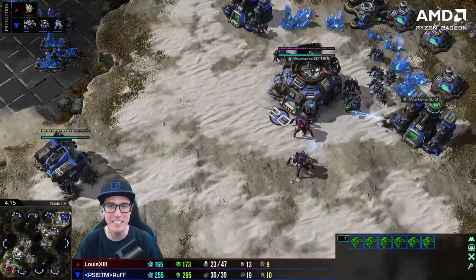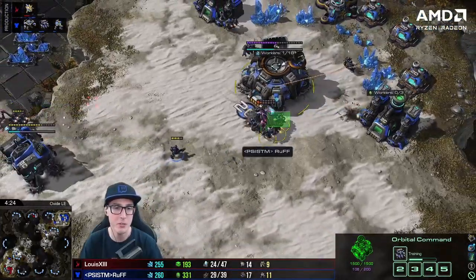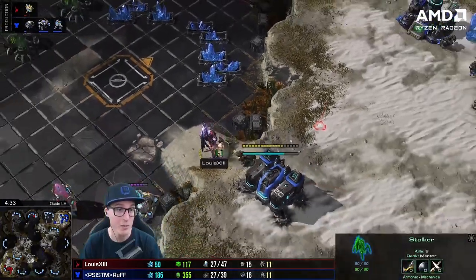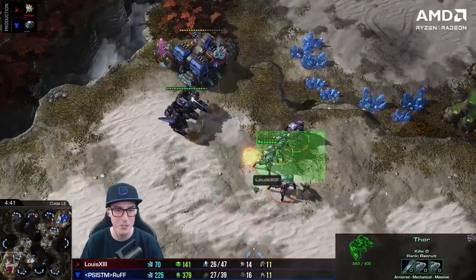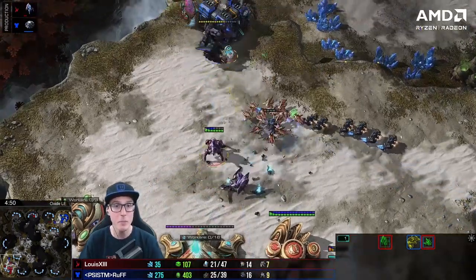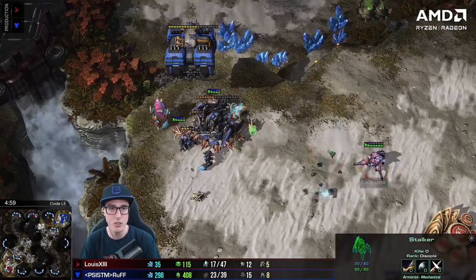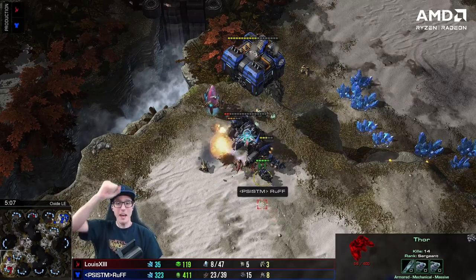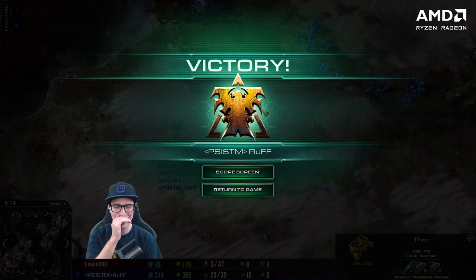SCVs are being pulled to repair the Thor - he's already thinking ahead. The Thor pops out and starts fighting four stalkers. The Thor is mincing these stalkers and he lifts his factory so his SCVs can get in there. He focuses down the stalker and gets it - he's repaired it! The hero Thor! The proxy armory drop, and no GG. What a way to kick it off. Let's go straight into the next game.